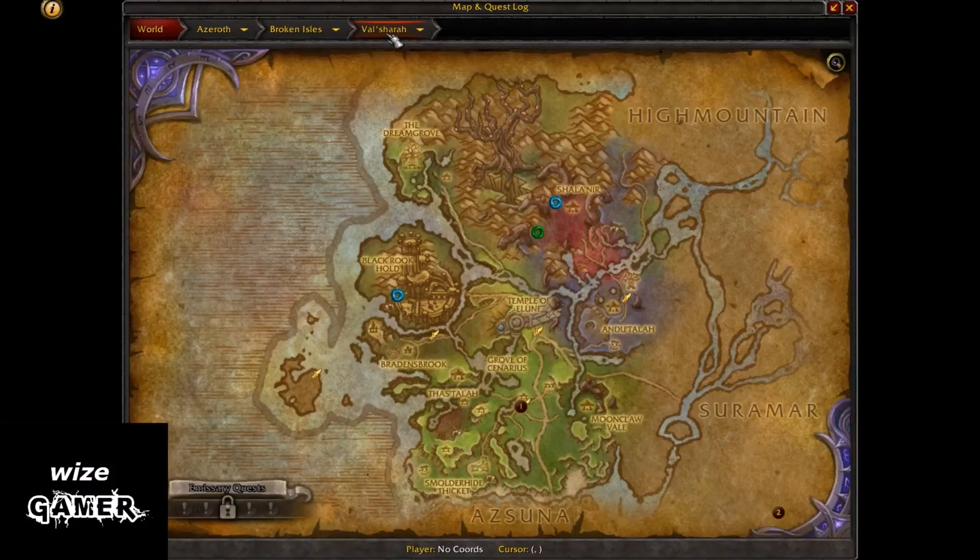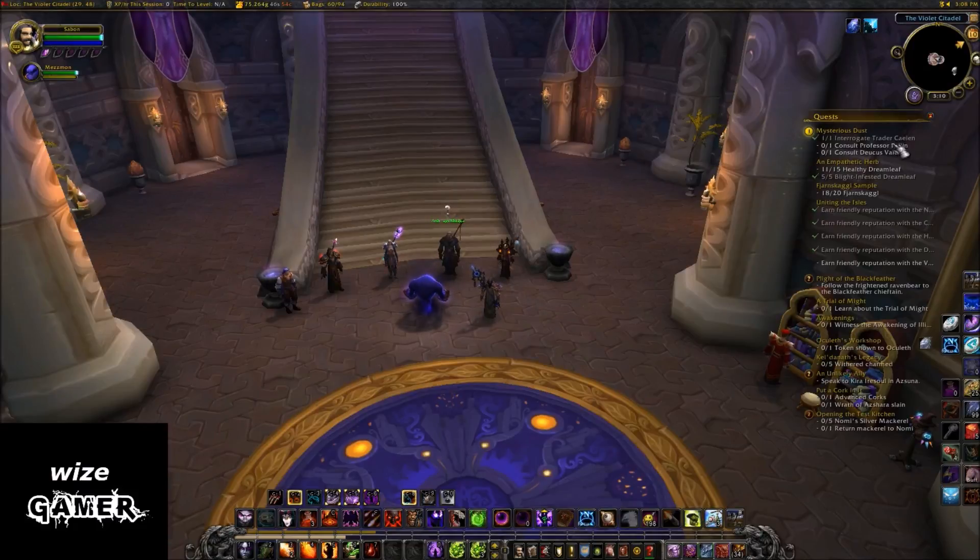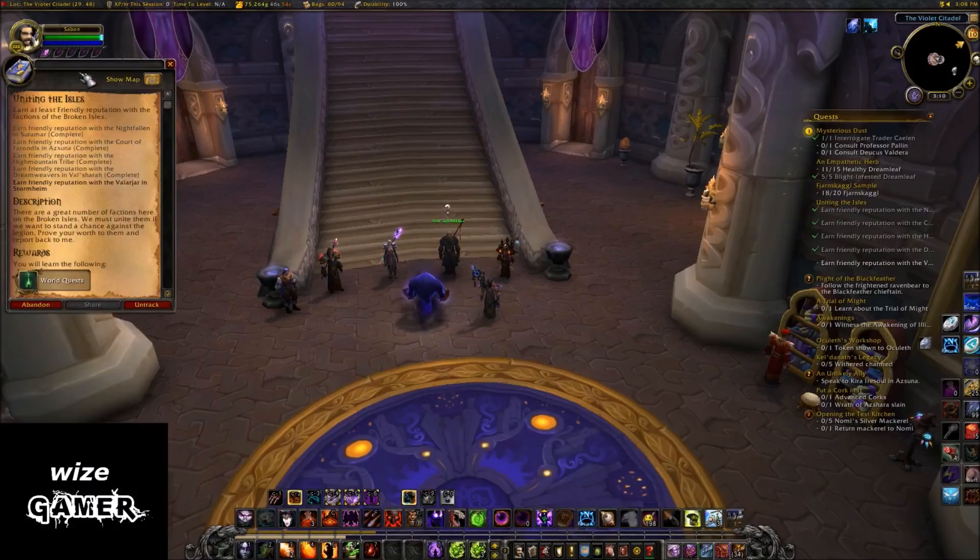Now if you are above Friendly — like Honored or whatever — that's perfectly fine too, as long as you're Friendly and you get all five of those. Now my UI is kind of small today because I'm experimenting with my chat screen. I shrunk down my chat screen and that's why the rest of my system is also minimized, so it's really tough for me to read all this. This is the quest right here — it's called Uniting the Isles.